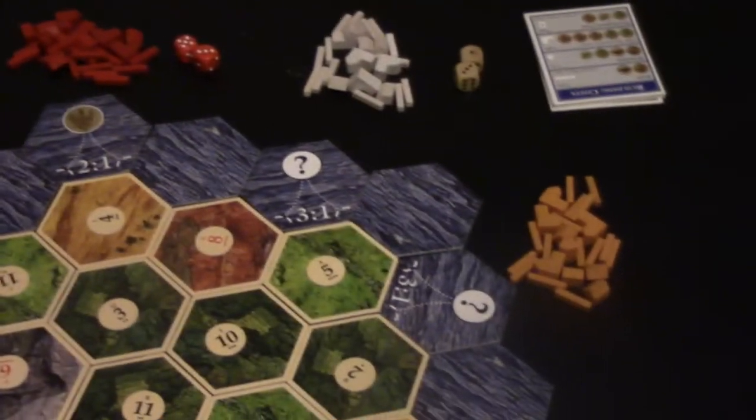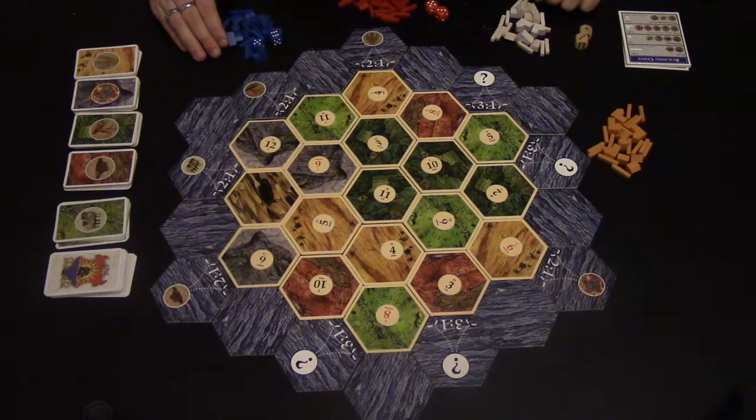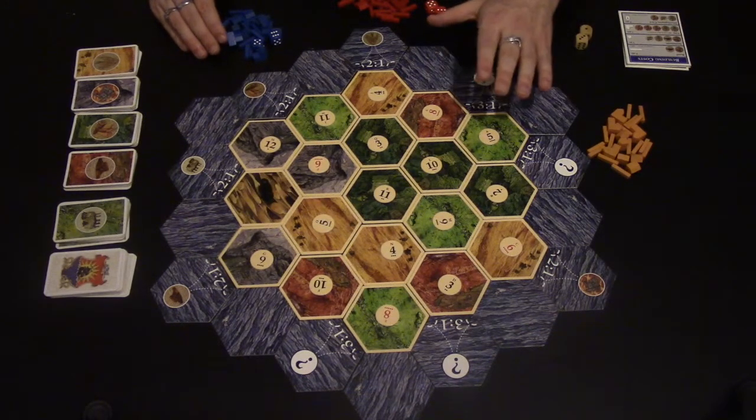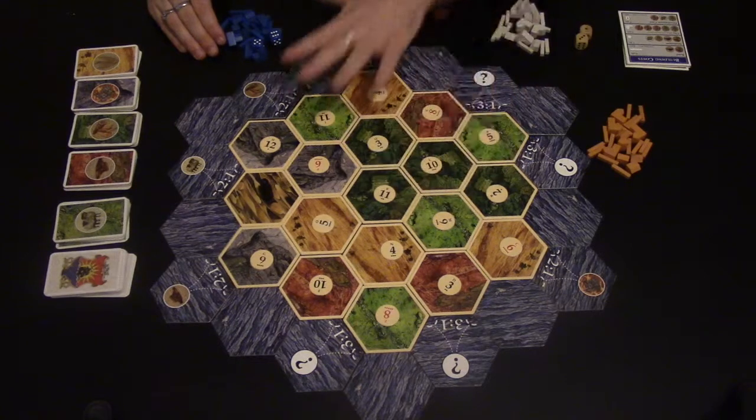This is set up for a 4 player game. You've got blue, red, white and orange, and there are some helpful cheat sheets. Settlers of Catan is a resource management game and it's going to be the first person to 10 points as the winner. I'll tell you what scores points in a second, and this is how you set it up.